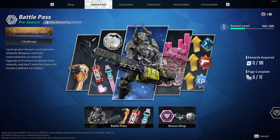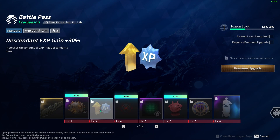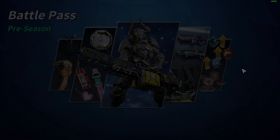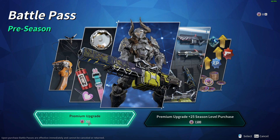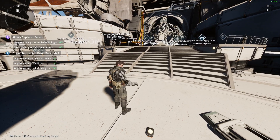As you can see, if we press into the battle pass, we can see what we can get here. If you want to upgrade, you just need to press 'Premium Upgrade' and it will cost you 500 caliber.